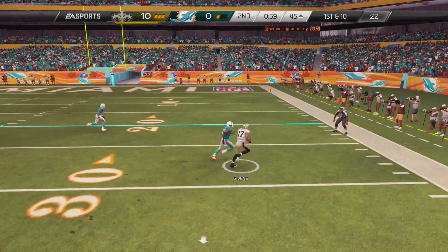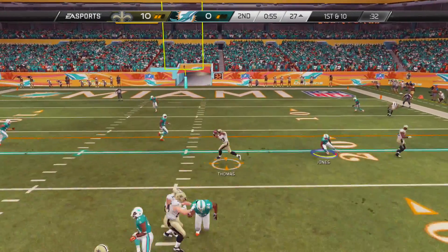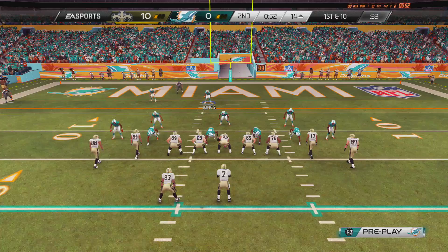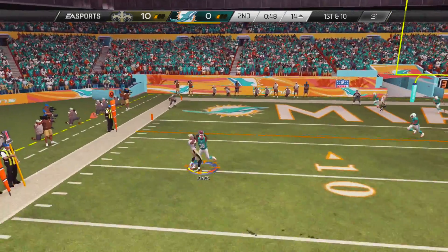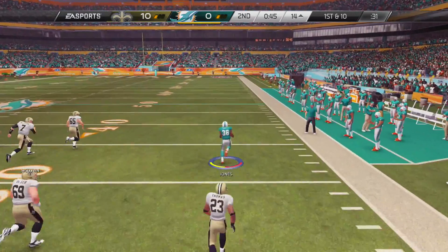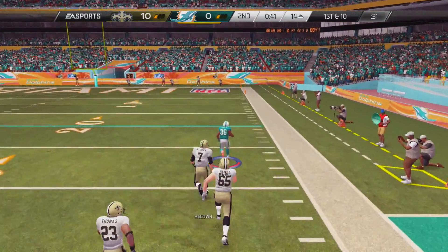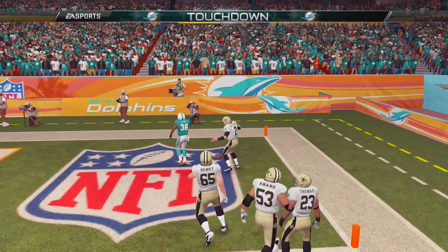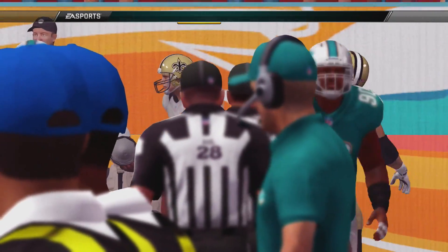Now the New Orleans Saints are trying to go down and score. They find Chris Givens for a first down, get another first down, then dump off to Pierre Thomas up the middle of the field. With 52 seconds left in the half, McCown looks and throws, but it's picked off by Don Jones, the rookie cornerback from Arkansas State. Nobody's going to catch him and he takes the pick to the crib — the Dolphins' first touchdown of the ball game, cutting the deficit to 7-10 going into halftime.